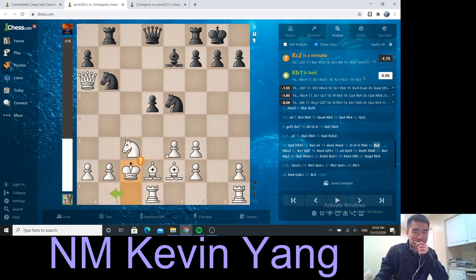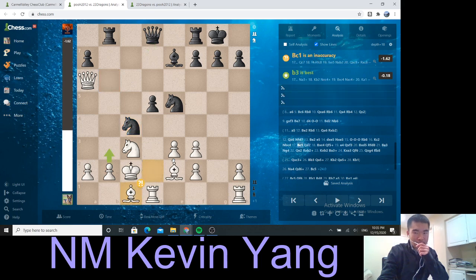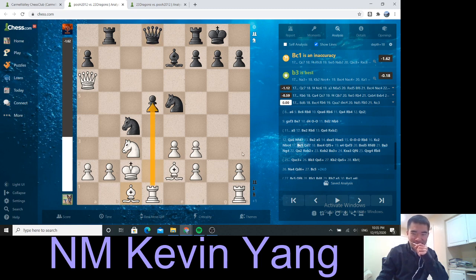I was still developing my pieces here. You could tell that 23 Dragons had some opportunities — Nbc4 was very interesting. And after Bc1, 23 Dragons had some good opportunities: Qc7 was a good one, Rc8 coming along, maybe even Rb6. Because I'm threatening d5, it has to be Qc7.